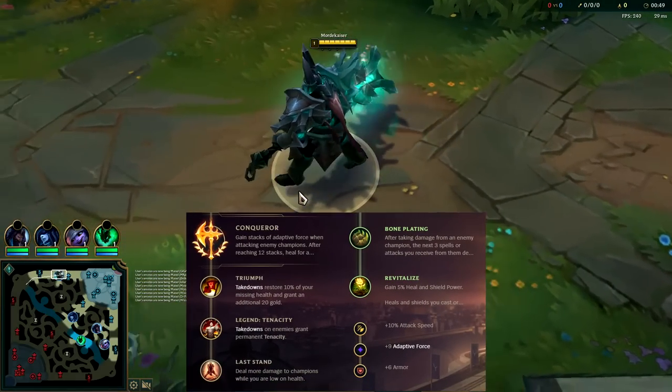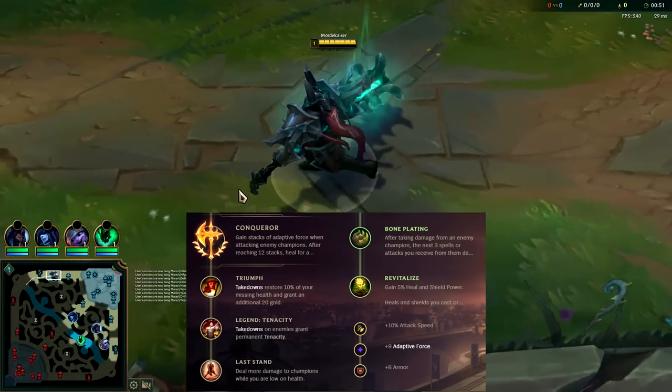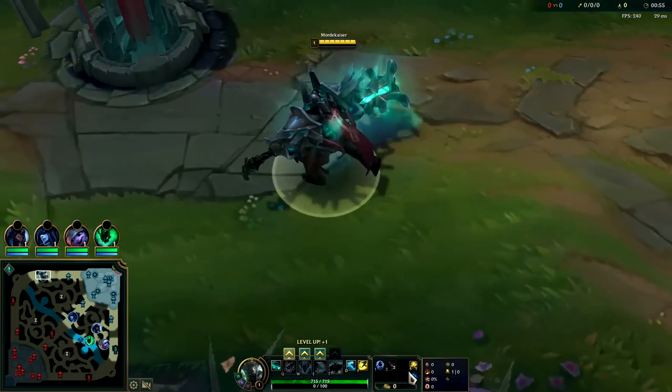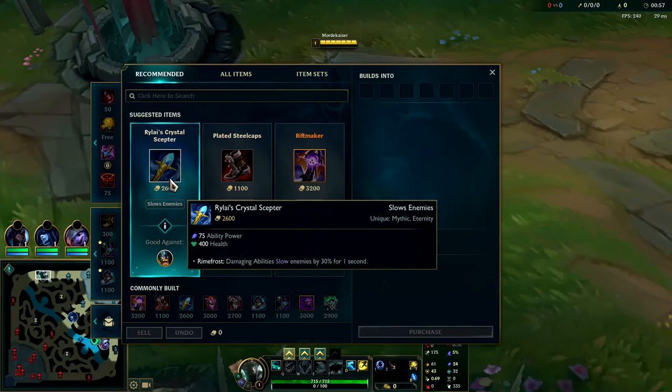What's going on guys, going to be playing some Mordekaiser in the top lane because he's one of the easiest top lane hyper carries at the moment. You just want to make sure you're playing for your level 6 power spike and also playing for your item power spikes, with Rylai's as your first.